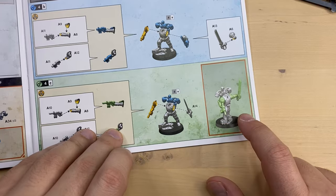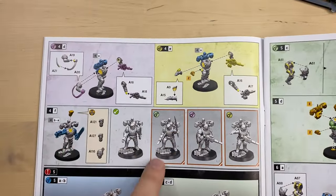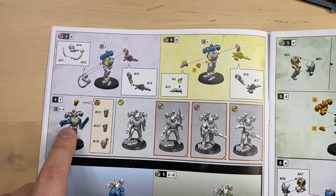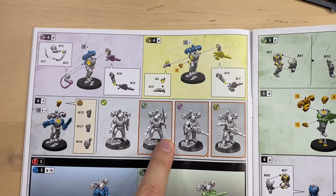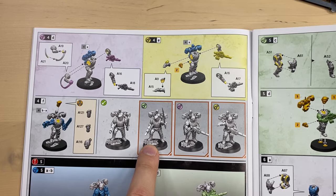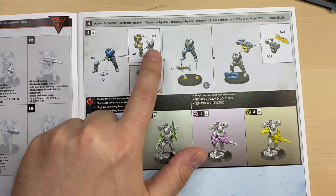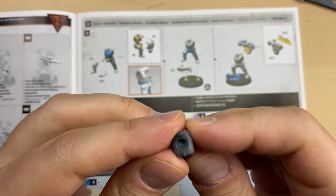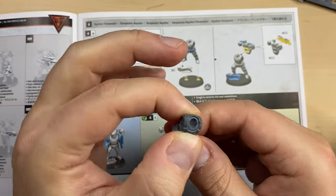We're going with the hotshot laspistol and power sword. After we're done with the colored parts, we continue with the common parts — basically step 4F in this instruction set, where we put a head on the torso. I really like how this guy looks with the hotshot laspistol and power sword, so we're doing the Tempestor in green. We start, as always, with the torso: bits A1 and A2. These are cleaned up and should sit together like this, so I'm going to glue them. This is our torso.